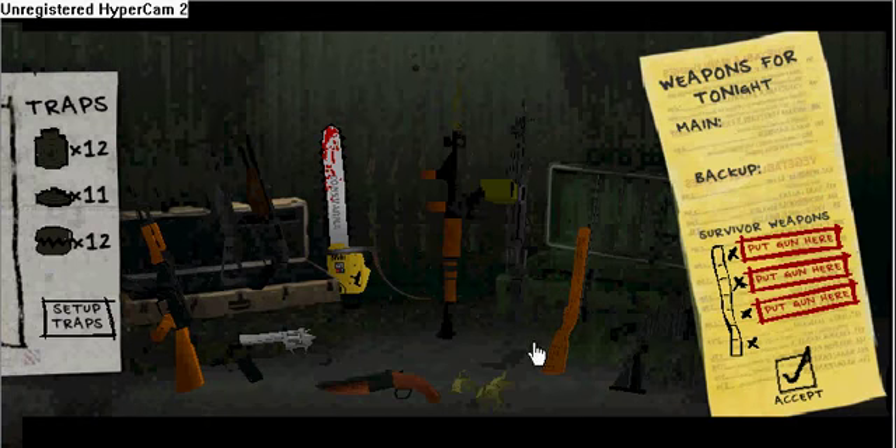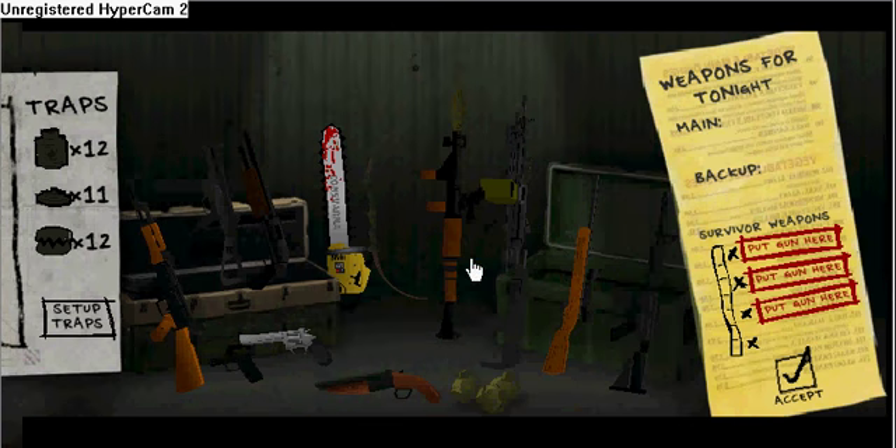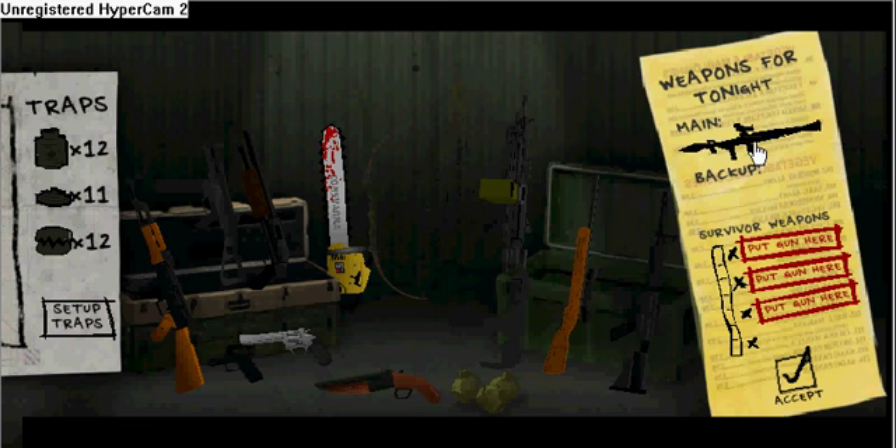I'm pretty sure I have every gun here — if there's any missing I'd like to know. Bottom line: take your RPG. They say it has a slow reload time, but this minigun right here has a much slower reload time. These are the two best weapons in the game. I don't even use the minigun myself so I give it to my survivor.